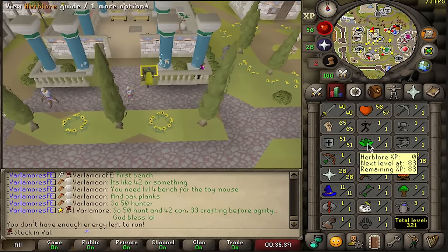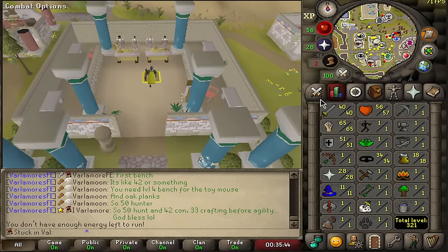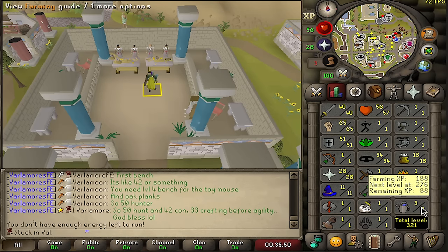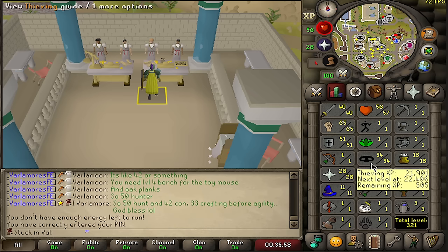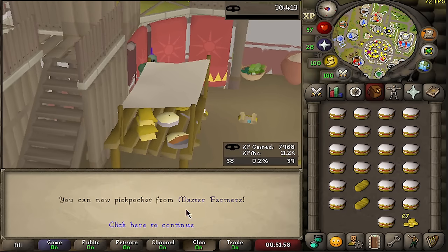Done with combat training — now very comfortably sitting on 40 attack, 65 strength, and 51 defense. It is now time to start working on thieving and more ways of making money. Short-term goal: we need to get ourselves 38 thieving. There it is — level 38 thieving, and we can now pickpocket master farmers.